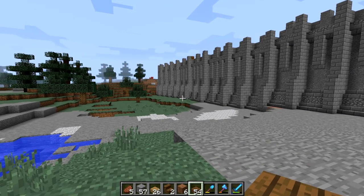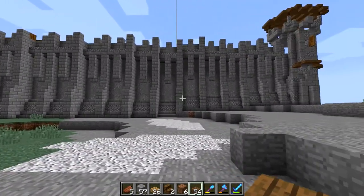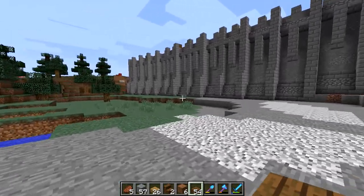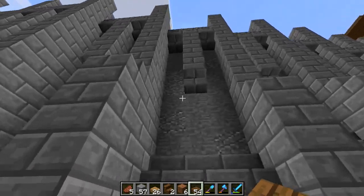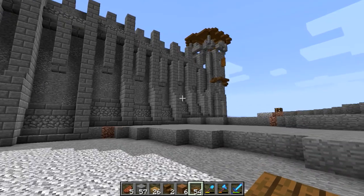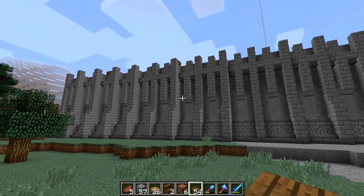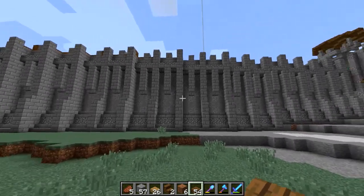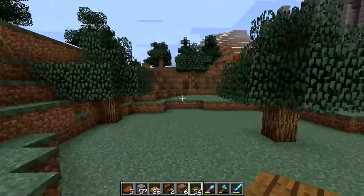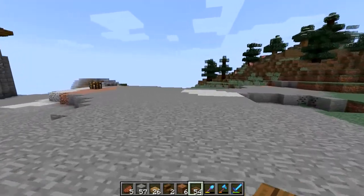Towers serve more than just defense and an overlook — they also prevent enemies from traversing the entire wall. If someone uses a siege tower or ladder to get up onto a section of wall, the tower stops them from reaching the next section. There will be a reinforceable door here. This is a very large section of wall that someone could freely roam if they got up, so I might add a smaller defensible outpost on top — not as major as a gatehouse, but useful.